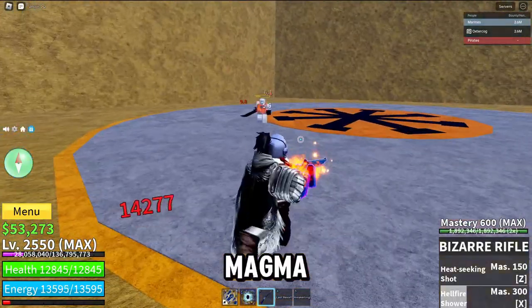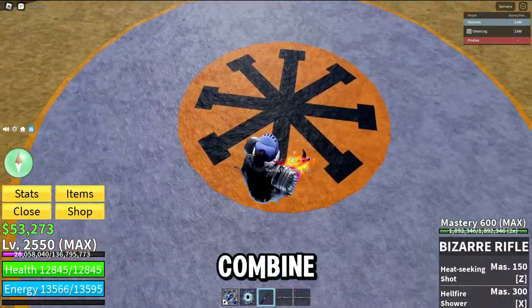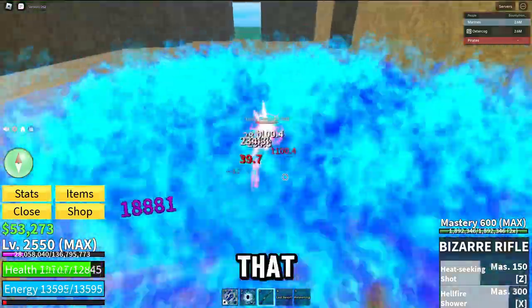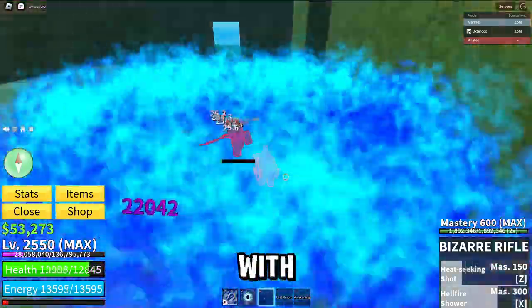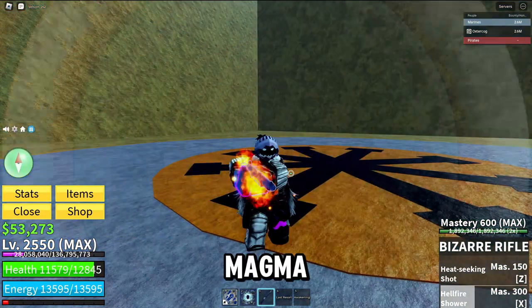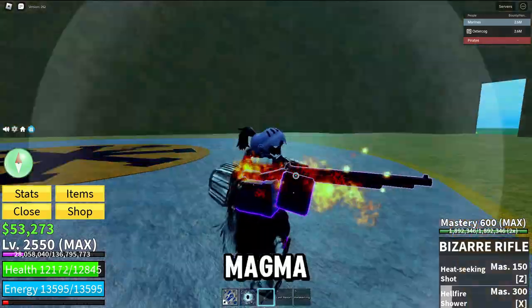That is magma-level damage — literally on magma's level. Let's do combined damage here, so back Z and then X attack. Dude, that competes with magma, like genuinely. It took a lot to get to this point, but it genuinely competes with magma.